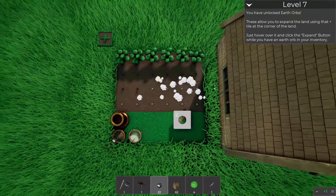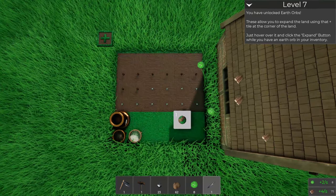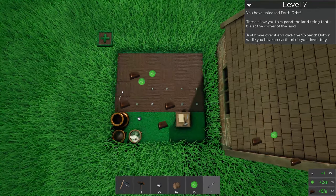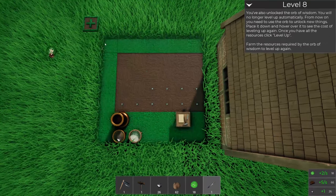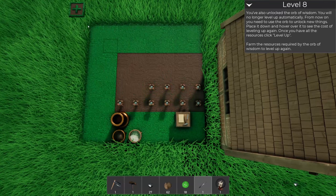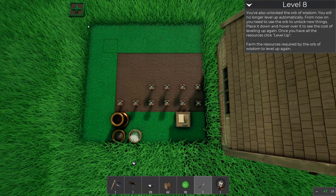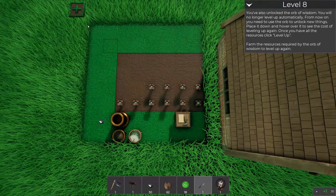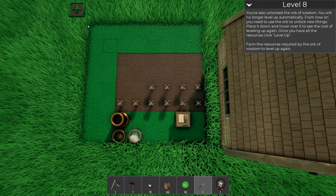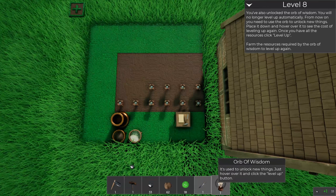I don't even know what we're doing right now - look at how fast that knife goes though! You've unlocked the orb of wisdom. You will no longer level up automatically - from now on you need to use the orb to unlock new things. Place it down and hover over it to see the cost of leveling up again. Once you have all the resources, click level up.